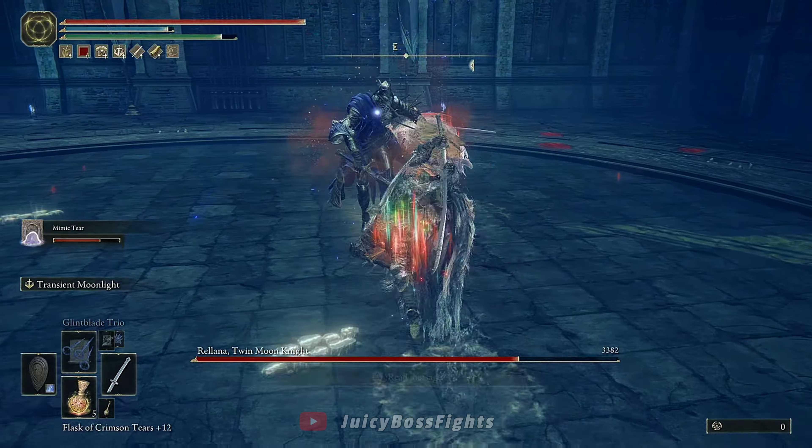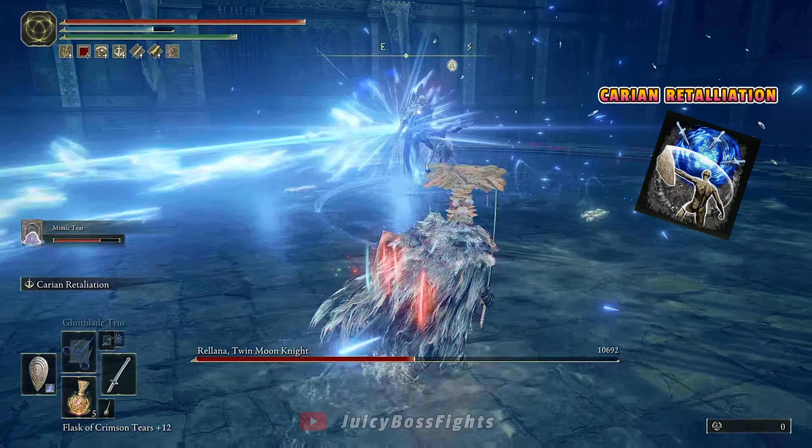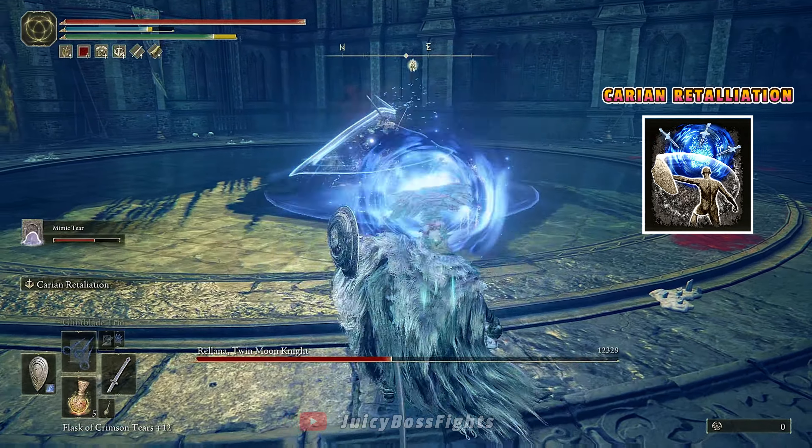Another thing I do is parry all the beams and magic swords that she sends and reflect them back to her. You can do this by applying the Carrion Retaliation Ashes of War on your shield. It's an easy way to deal with the beams and do some damage with it instead.